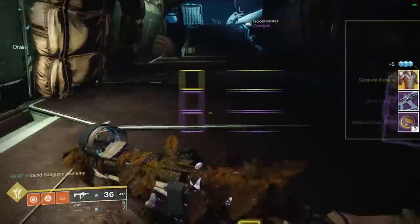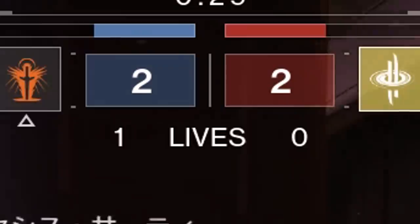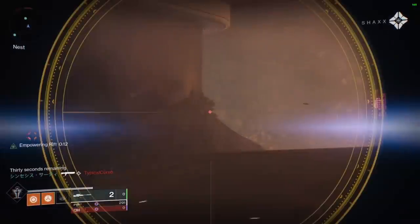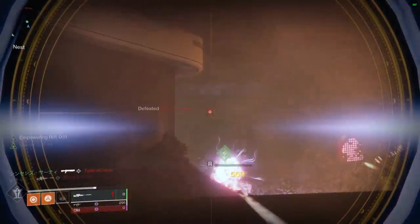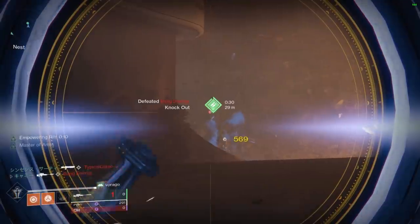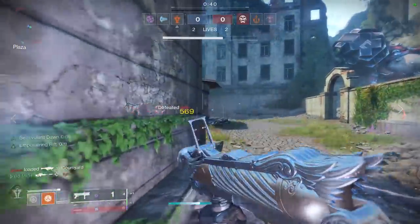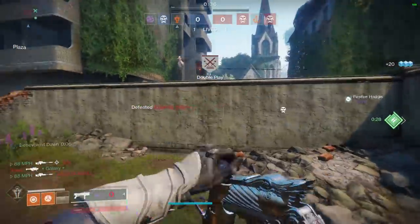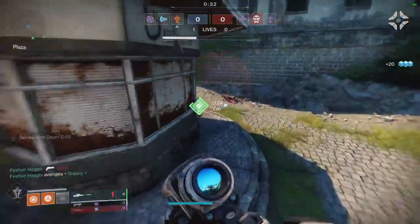Today's build capitalizes on this idea. Introducing the Sanguine Alchemy exotic chest piece: if you throw a rift while wearing it, you get wallhacks in a 30-meter radius. If anybody steps within that 30-meter radius, they get tracked through the wall, and if they leave the radius after already getting tracked, they stay tracked. So what was previously a problem every 2 minutes is now a problem every 40 seconds.